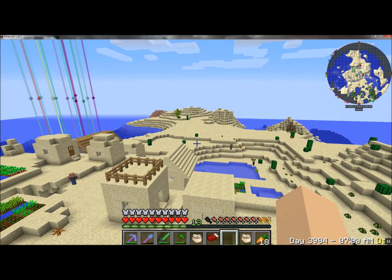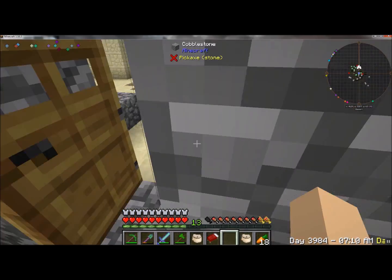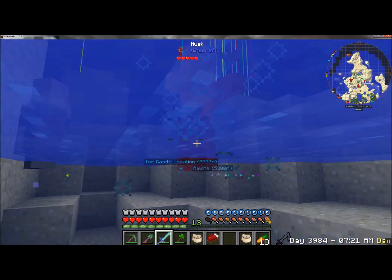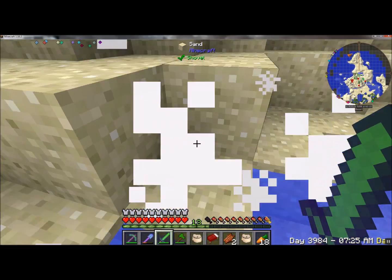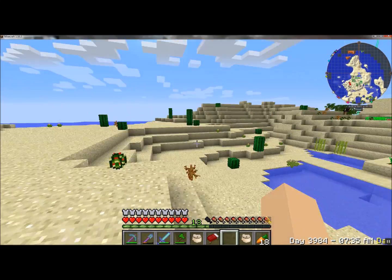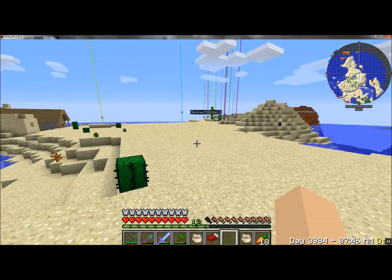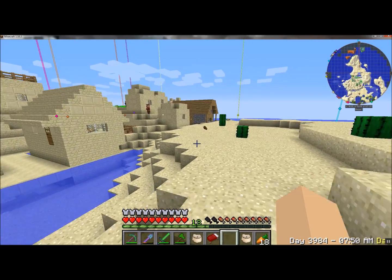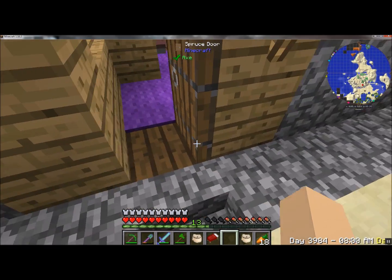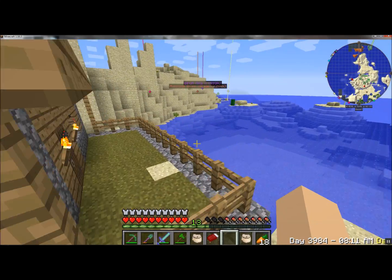Do you think I'll find a desert temple? No, because the desert ends over there. Oh no, a husk is chasing a villager! I'll save you, sir. I killed it and he gave me rotten flesh. Thank you sir, but I don't need that rotten flesh and I do not want it. There seems to be something on the map over there — something mesa-y. I'm heading the wrong way. It's really glitchy, I can't get through this door.